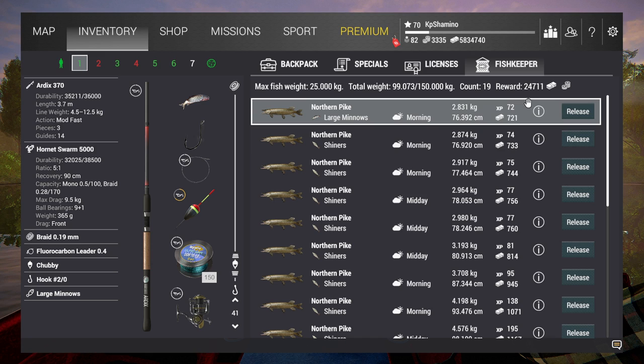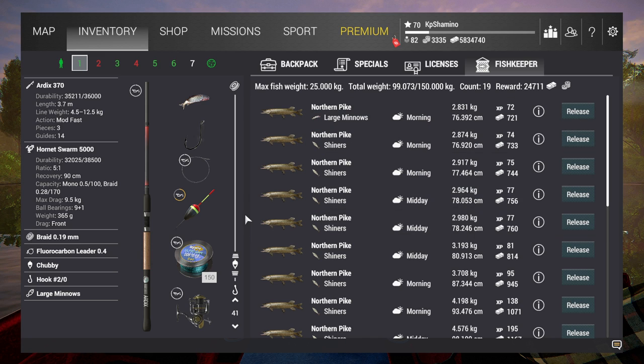The solution is a bobber setup with kayak fishing. With kayak fishing you can just go behind the fish and your setup doesn't matter as much. I'm going with the bobber setup using the heaviest gear closest to the level you arrive at. That's: RDX 370 rod, Hornet Swarm 5000 reel, Braid 0.19, Fluorocarbon Leader 0.4, Chubby Bobber, Hook 2.0 and Large Minnows or Shiners.